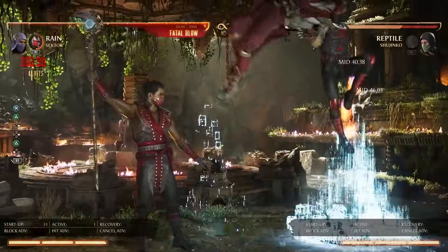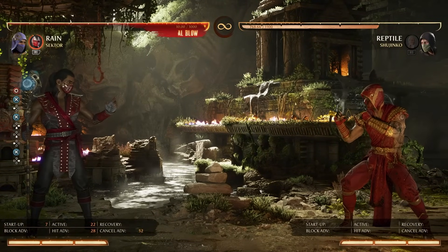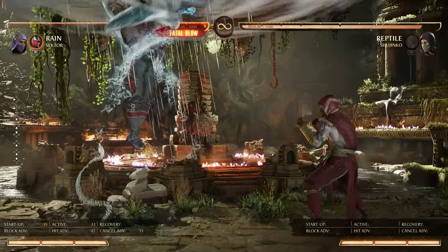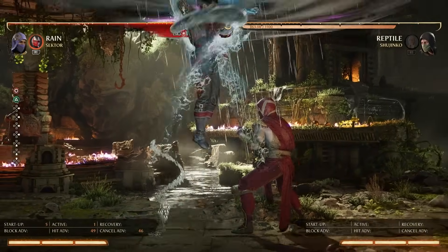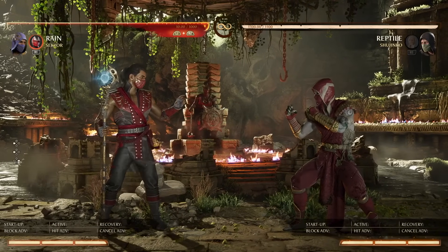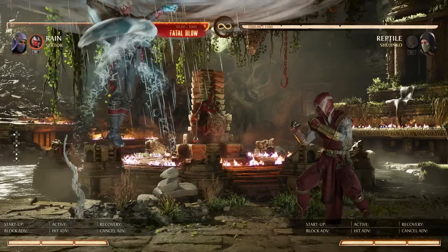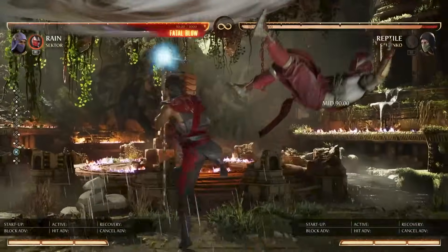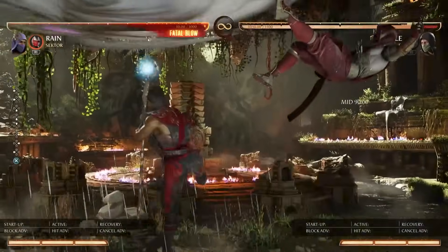The harder path — back three, Rain god — is difficult, but it's actually your highest meterless damage and not far off from one bar confirms with meter extension. You can also get more damage using a forward two teleport after an overhead — 331 isn't terrible. Importantly, should you land the buffed Rain god where they go straight up in the air, Sector's teleport punch from any range will allow you to combo: dash in, back three, teleport, and turn it into a full combo.